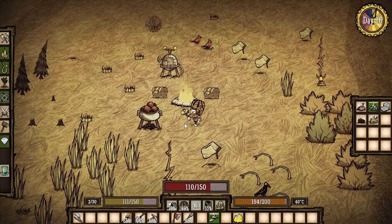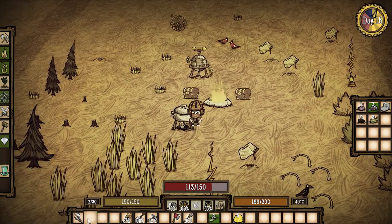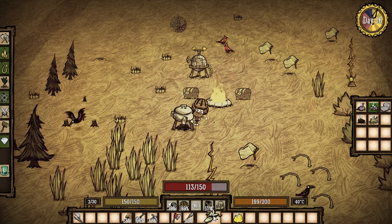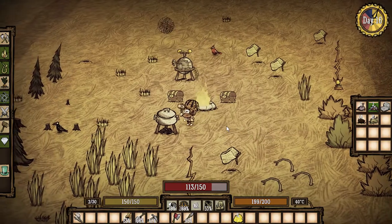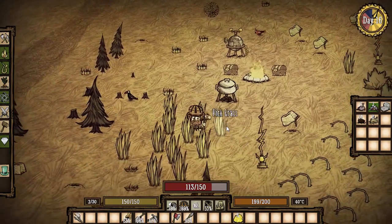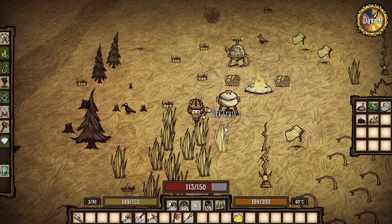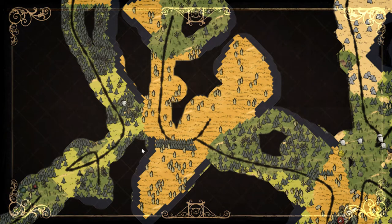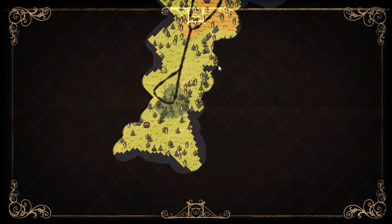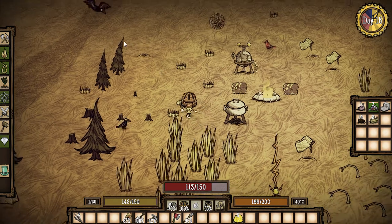Good morning! We got some meatballs — let's nom those down. I'd like to get the farm situation under control. We got lots of seeds but not many farms — it'd be good to diversify the palette. To build farms we need manure. I saw some beefaloes over this way somewhere so I'm going to head over there and collect all that beefalo poop. See you in a little bit.